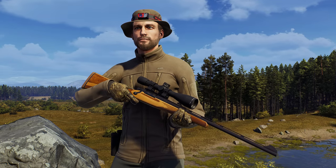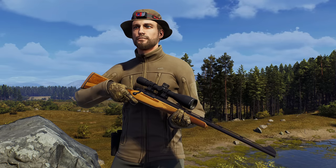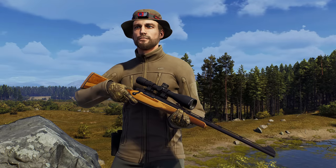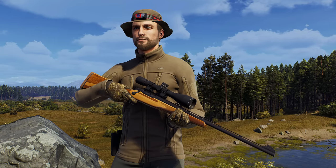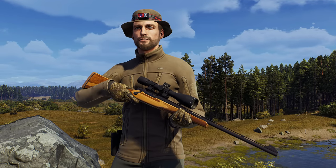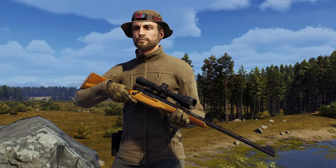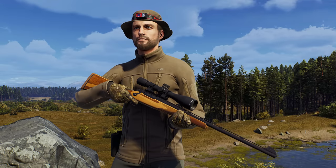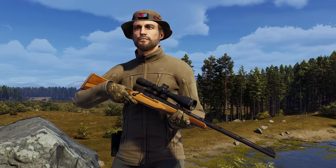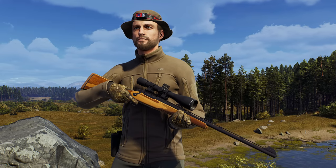This is the Remington 673 Guide Gun in 350 Remington Magnum, one of six new weapons added to Way of the Hunter with the most recent update, and it's completely free. Technically it isn't the biggest caliber — the 338 is a stronger caliber — however numbers-wise most people would assume the 350 is the new biggest gun. It's definitely one of the biggest guns, but the 338 is a bit more powerful. This gun is still going to be a beast and is one of six new weapons added with this update.